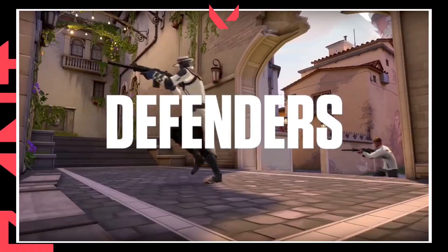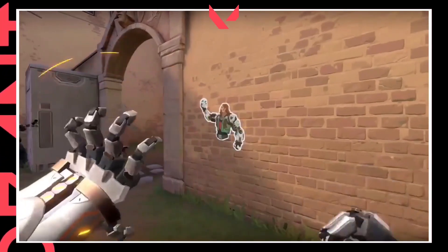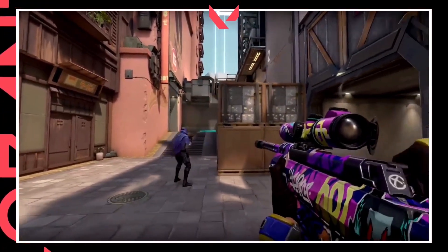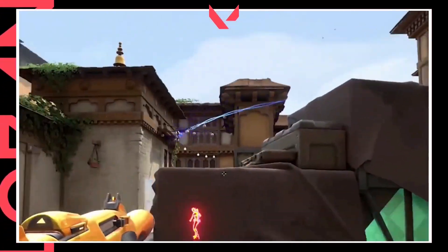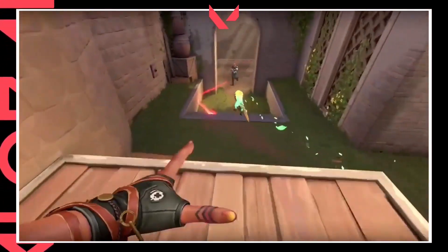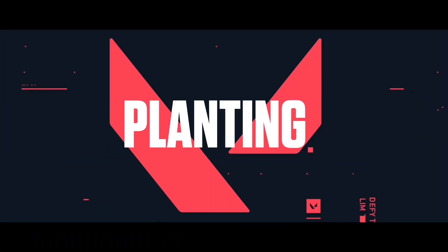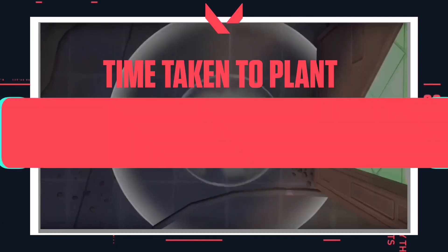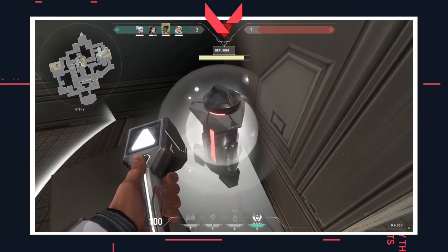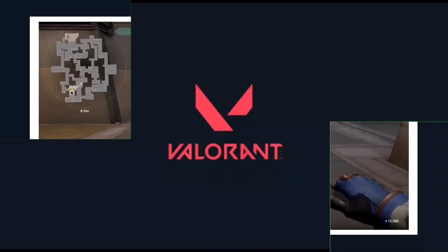The defenders' primary goal is to prevent a spike plant, or if a plant occurs, to defuse the spike before it explodes. You can defend any site on the map. One round is 100 seconds. Spike plant takes 4 seconds, spike defuse takes 7 seconds, and the spike explodes after 45 seconds.